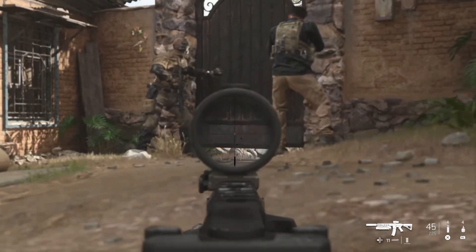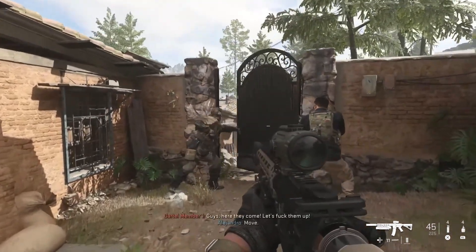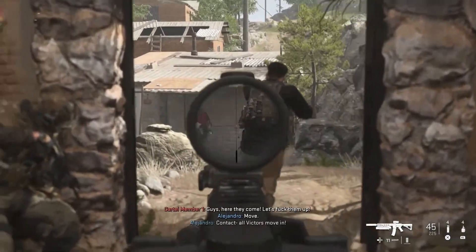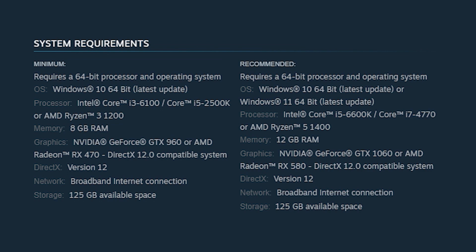Next, check the game system requirements. One of the causes of a black screen issue might be your hardware. It is likely that when the game loads, your computer will have trouble running it if it was not specifically designed for gaming, has outdated hardware, or its hardware is not compatible. Check out the minimum and recommended system requirements and make sure to upgrade your hardware if needed.